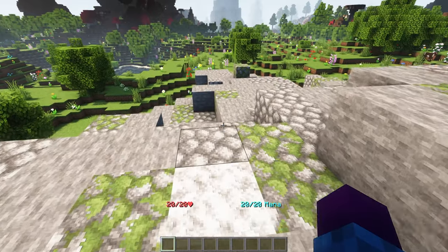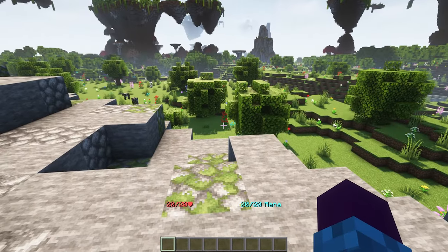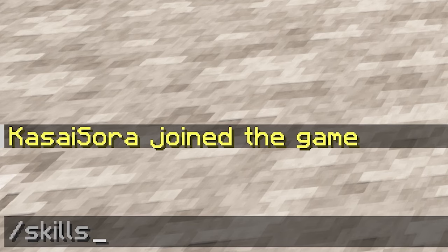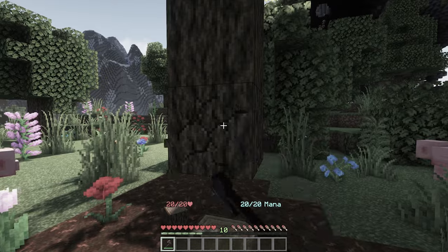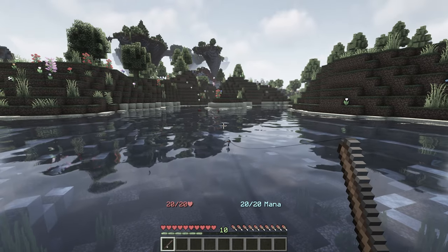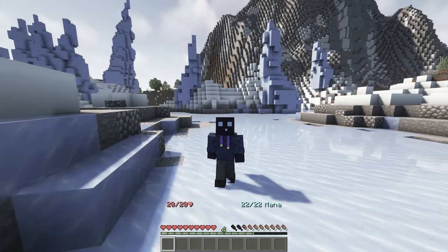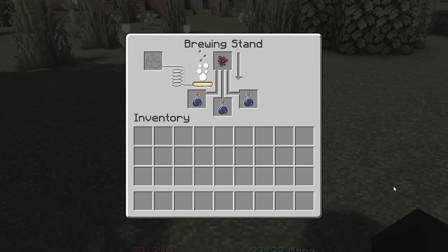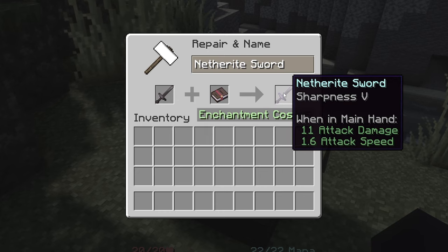Aurelium Skills is now successfully installed and I'll be able to gain experience by doing certain tasks. By executing the command slash skills, you will see all the different tasks available: Farming, Foraging, Mining, Fishing, Excavation, Archery, Defense, Fighting, Endurance, Agility, Alchemy, Enchanting, Sorcery, Healing, and Foraging.